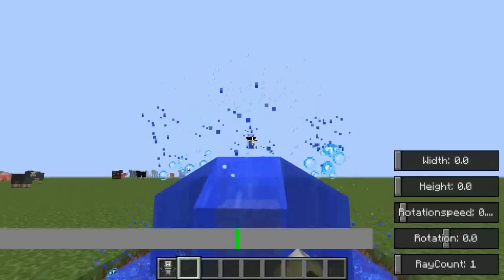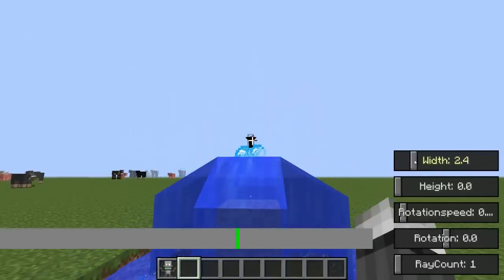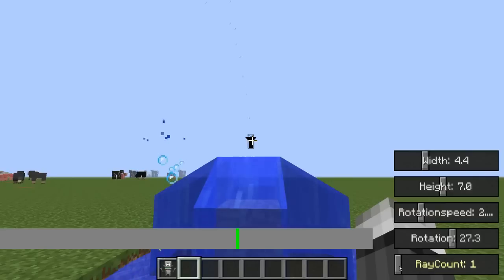We fixed the fountain, so you can now right click on the fountain and change the width, the height, the rotation speed, the rotation, and the ray count.